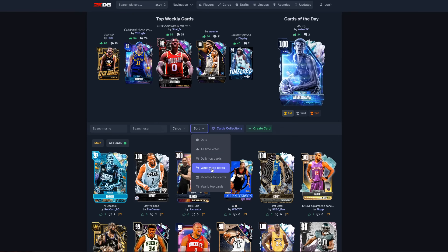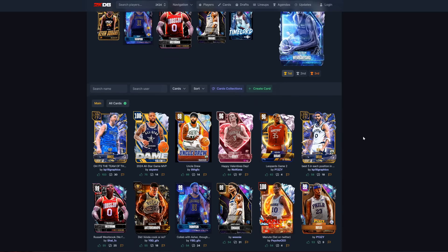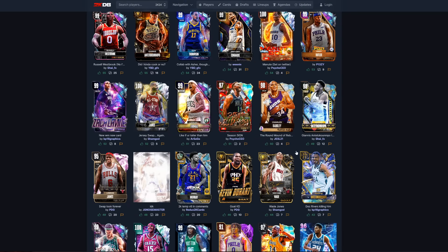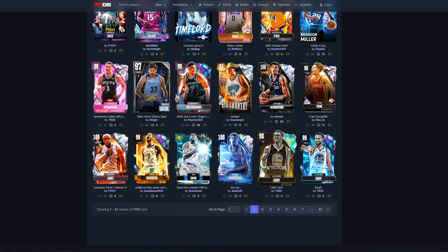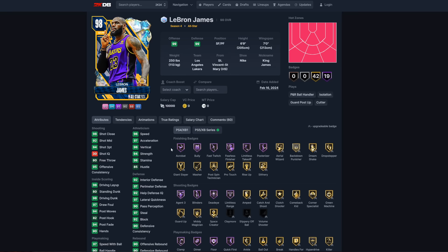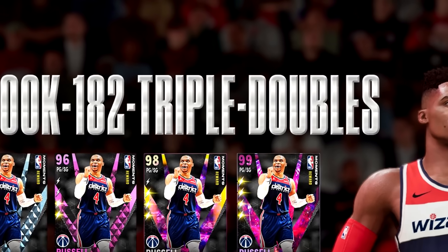2K is probably going to drop like another 10 LeBron cards this year — a gold card, an invincible 100 overall, dark matter, all the different card types we have in 2K nowadays. With how they've been updating the pack market, I could see 2K just dropping a galaxy opal LeBron for 48 hours — but that would be lame, that's typical 2K. I'd rather have a 100 overall LeBron or an evolution locker code like Westbrook got.